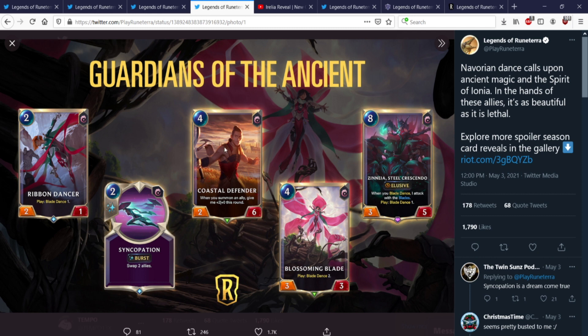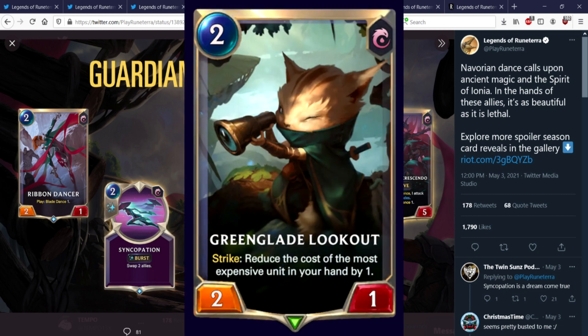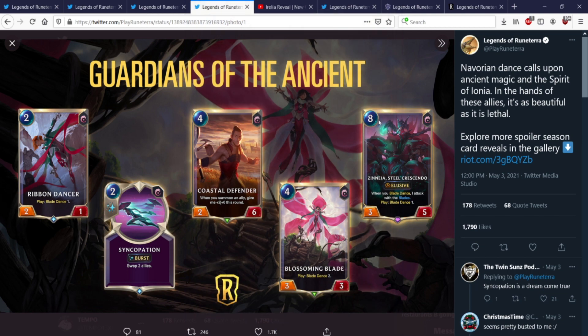Coastal Defender — 4-mana 2-6. When you summon an ally, give me +2/0 this round. So this is really good if you swarm the board while you have him already developed, then he swings really big. Maybe use Syncopation to swap him in for a blade. There's also an 8-mana 3-5 Elusive that says: when you Blade Dance, I attack with the blades. And it Blade Dances itself as a free attack. So if you have this developed, every time you Blade Dance, this elusive 3-attack unit is also hitting with the blades. If you can cheat this out somehow — maybe with the scouts that cheapen your most expensive card — that sounds really good.